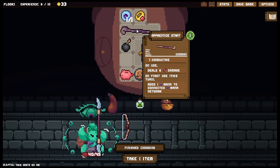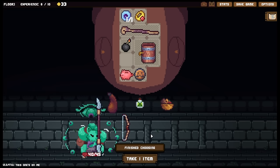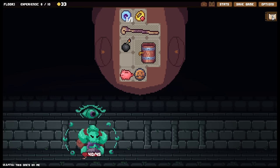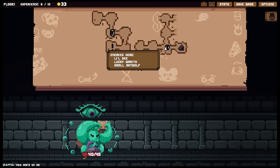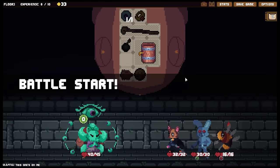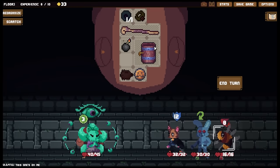We do still have the staff, which means we have an option to do some additional damage without having to use up all our money. We got a bit of cash from the battle rewards - we came out of that battle three gold on top. Not the worst thing in the universe.